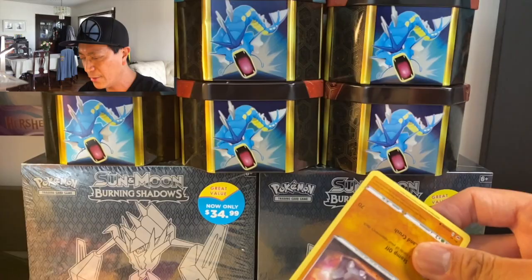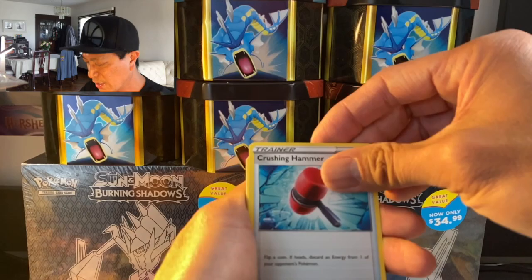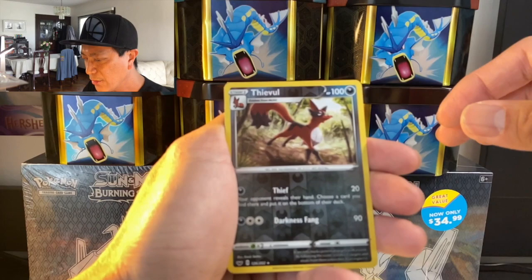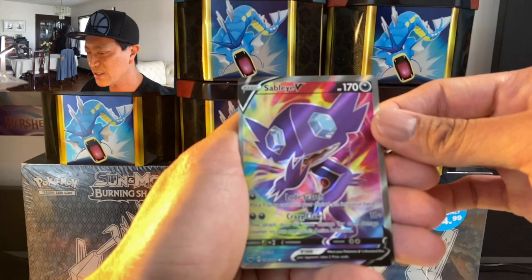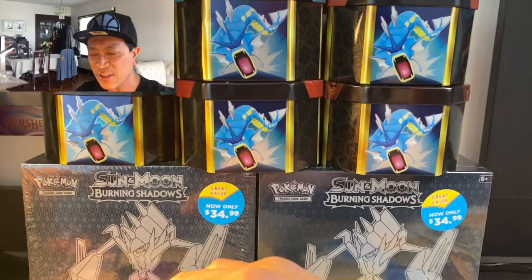Let's get that full-art secret rare and the Zamazenta V-Max! Water, Ferrothorn, Crushing Hammer, Kingler, Rhyhorn, Rookidee, Krabby, Grooky, Mudbray, Thievul reverse holo, and — whoa — we get a Sableye V! Nice ultra rare card. The artwork on these cards is totally insane, very very nice!